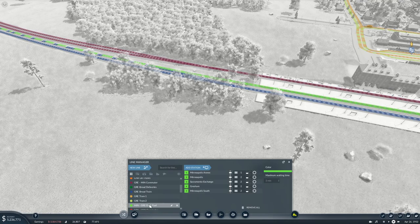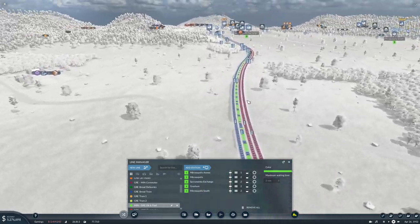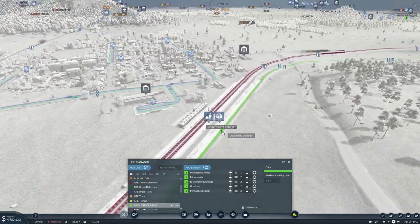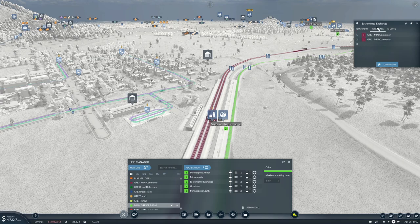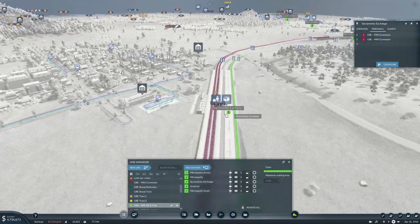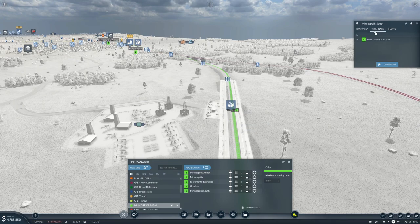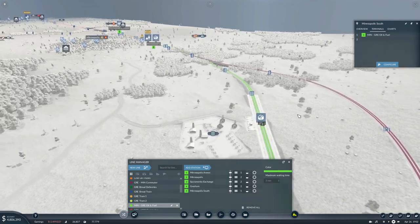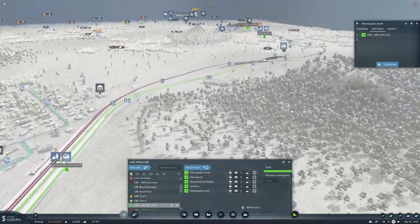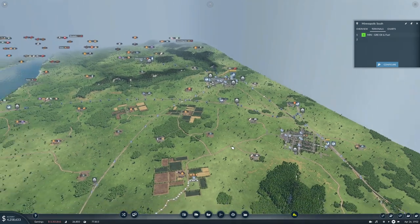Yeah, there's something wrong with this line — you're coming out on the wrong track. You need to be on that line, up here. You need to stop on Terminal 1. There we go, that's better. So now it's all good — yep, all right, we have all our lines.